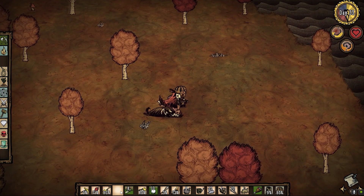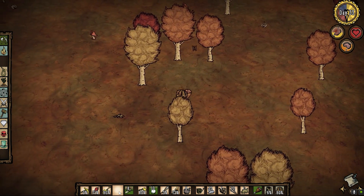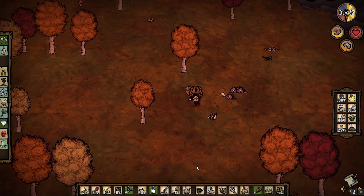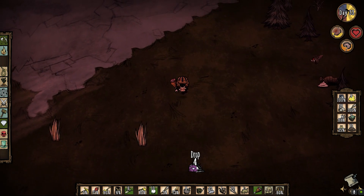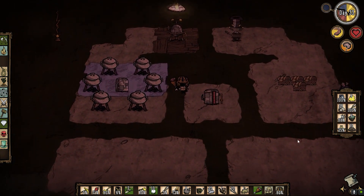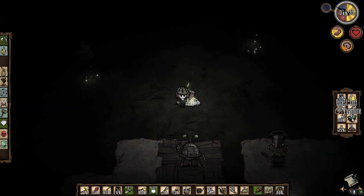I'll just tank him at this point. Didn't take too awfully much damage doing that. Guano. I should probably go ahead and put my birdcage down and start making more bacon and eggs — it lasts longer than meatballs.